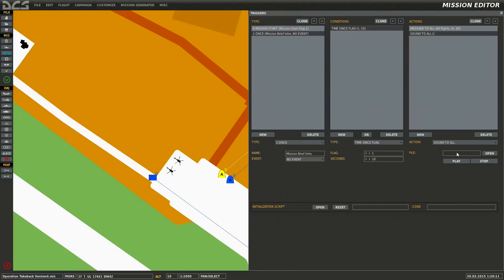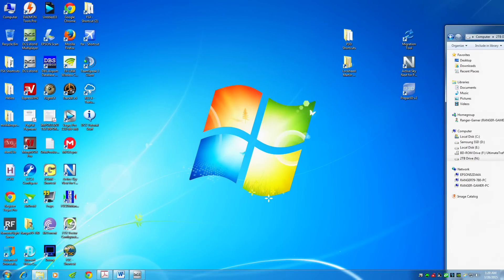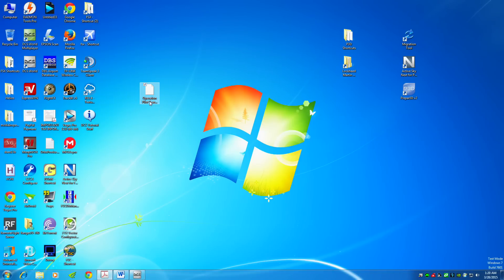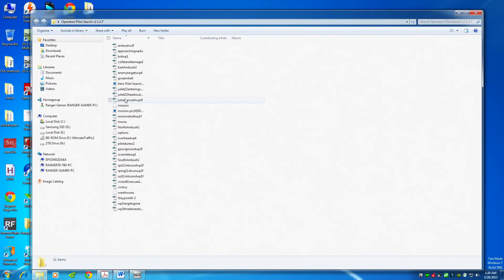I'm going to show you how to use something from other missions. Let me open up an old mission — let's do 'Operation Pilot Search'. Old missions or any mission has a .miz extension. You might say, 'I can't open it' — well you can, it's easy. Right-click on it, rename it a .zip file. It'll ask if you're sure — yes. Then extract all, and you have all the files from that mission.